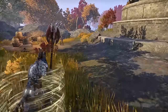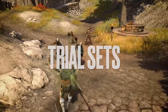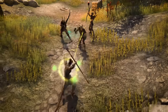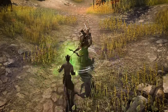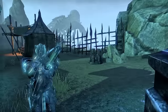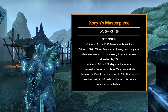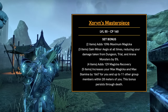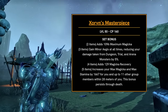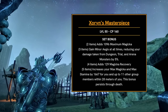Let's talk about trial sets. These are only available through the new trial coming in Gold Road called Lucent Citadel. We have four different base trial sets — Stam DPS, Mag DPS, Tank, and a healer set — plus perfected versions if you play the veteran version of that trial. First up is the light armor set, Zoran's Masterpiece, which gives max magicka, minor aegis, and magicka recovery. For the five-piece, it increases your max magicka and max stamina by 1667 for you and up to 11 other group members within 28 meters — a nice support set, similar to existing sets that give your group max health.